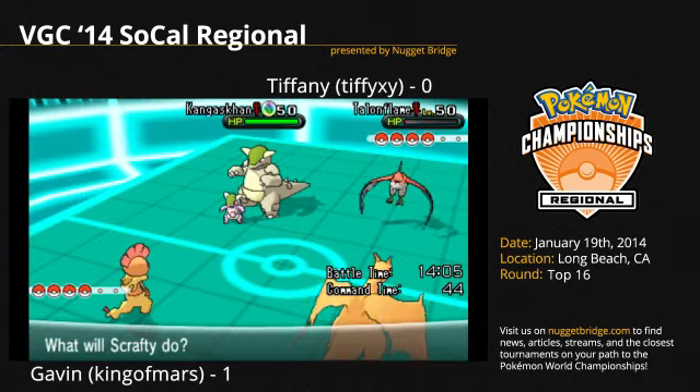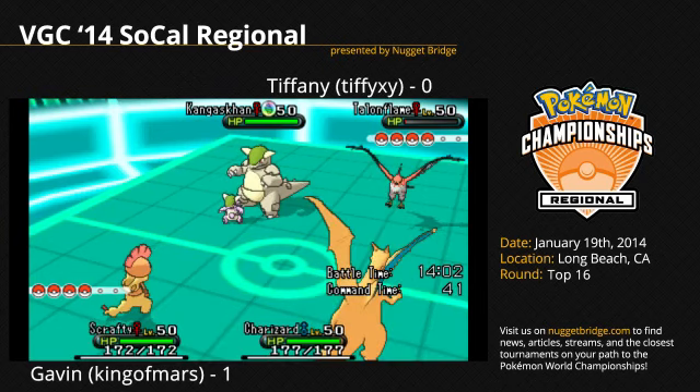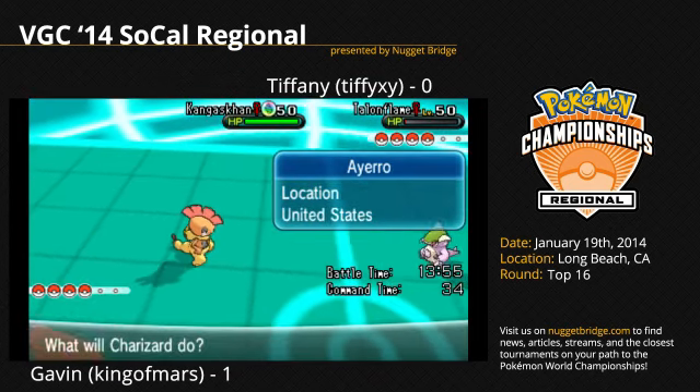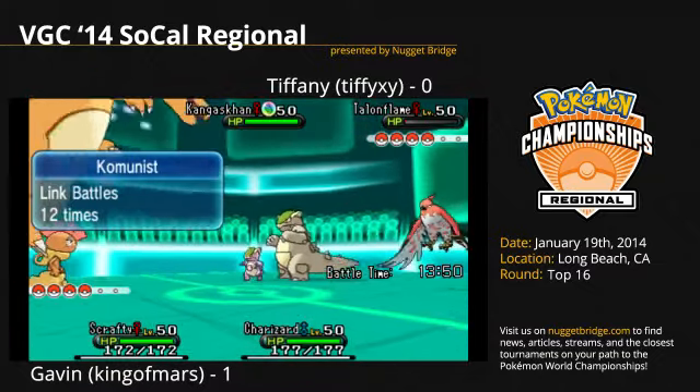Massive damage from Gavin's side this turn. Talonflame was just trying to protect the team from that fake-out, but Gavin saw that coming and just went for the Stone Edge.